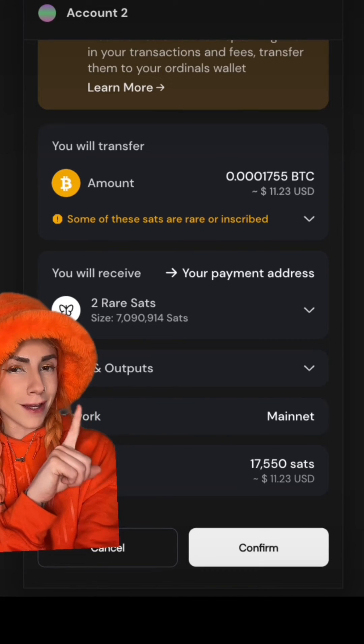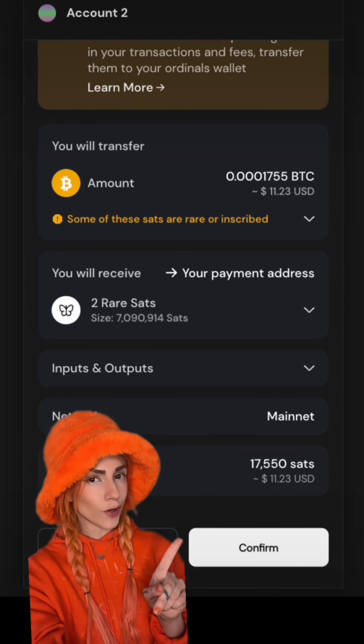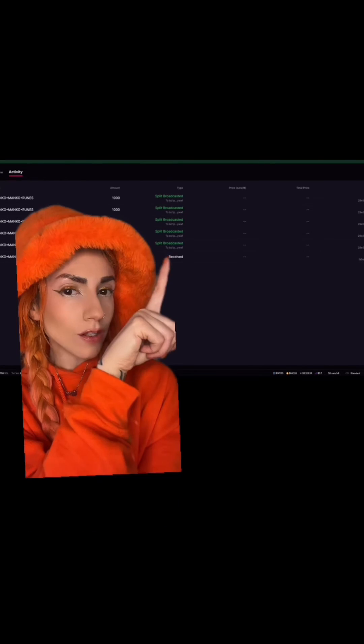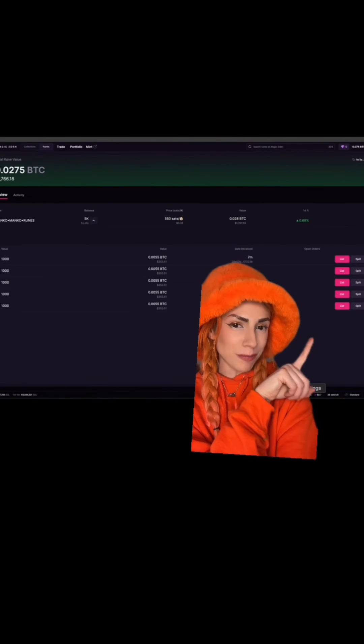Your wallet will be triggered. And if you are using Xverse, double check — these were just some palindrome sats, so it was all good. Hit confirm as normal. And when you go to your Activity tab, you will see that a split was broadcast. And once that confirms, you are either able to list or split further from there.